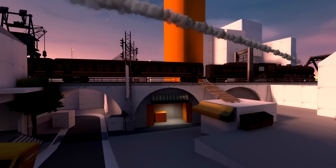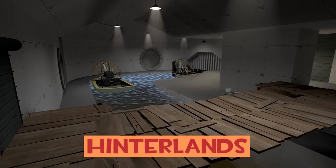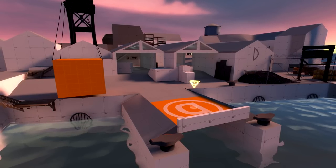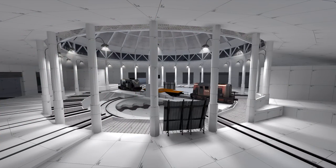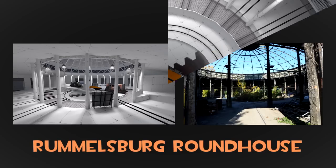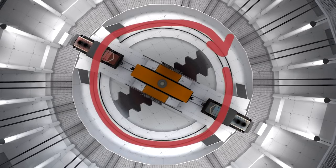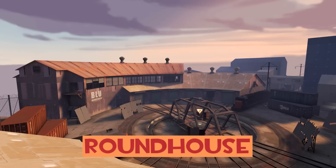Rotunda began development in November 2022 off the heels of a territorial control map called Hinterlands, also made by Brock. Its European setting gave him the idea to create a new map set in Germany, being a German himself. Rotunda first began as a recreation of the Rummelsberg Railway roundhouse in Germany. Gameplay would focus around a moving turntable in the center, but the turning feature had to be cut due to it being too buggy for the Source Engine.